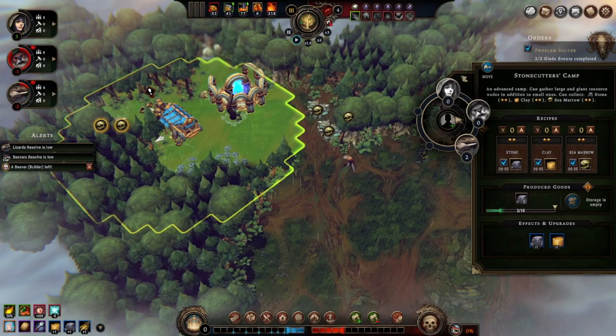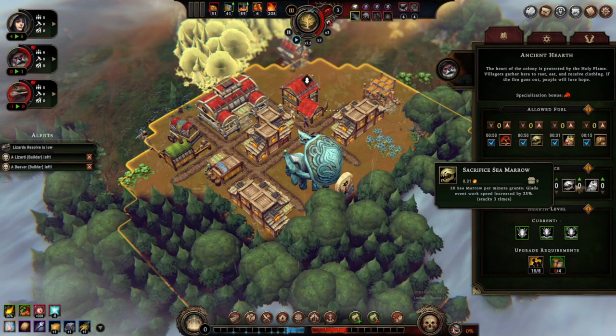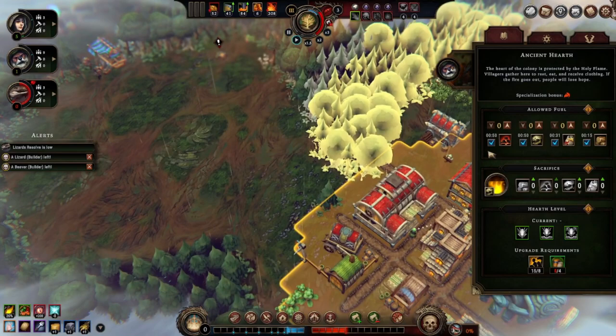No more clay — let's go for this other stuff. You can intentionally sacrifice things you have like sea marrow to make glade events go faster, or sacrifice oil for more production speed, or sacrifice coal to lower hostility. I don't have any of that. I can sacrifice a bit more wood to reduce hostility as well — but it wouldn't lower the hostility levels so I don't think we do that.